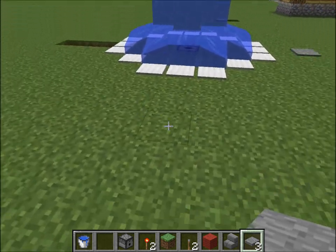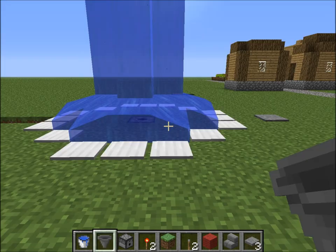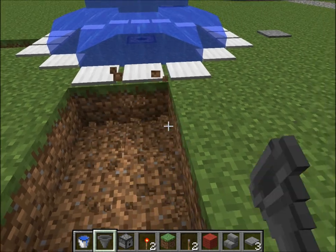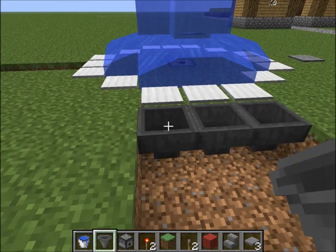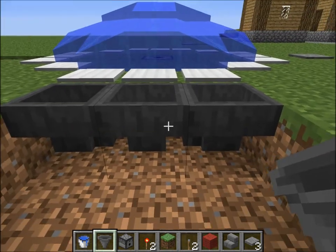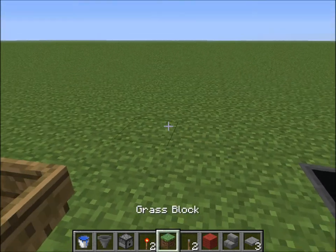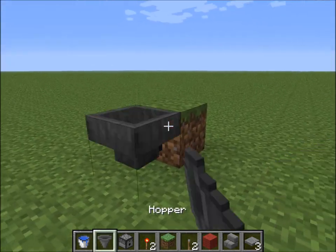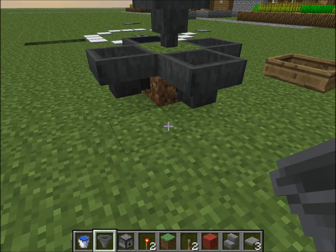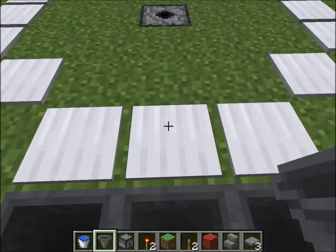So this is where we want to build our array of hoppers, and we also want to build our cactus on top. You want an array of nine hoppers, each feeding into the center hopper here. With hoppers, the hopper will point at whatever face you're pointing at when you place the hopper down — that's an easy way to remember how to place them. So you just want to point at whatever face you want to connect to, and you're good to go.